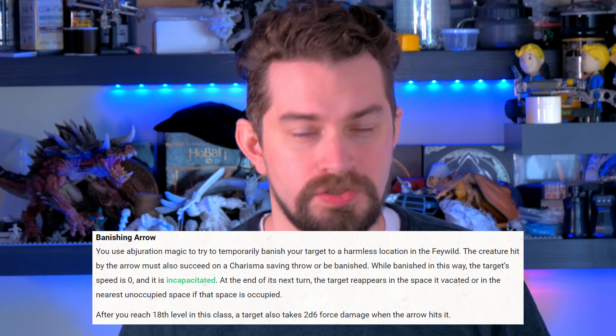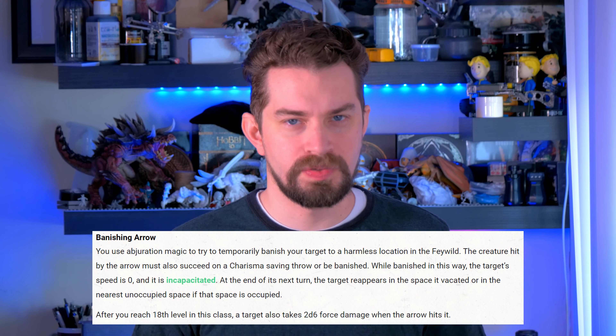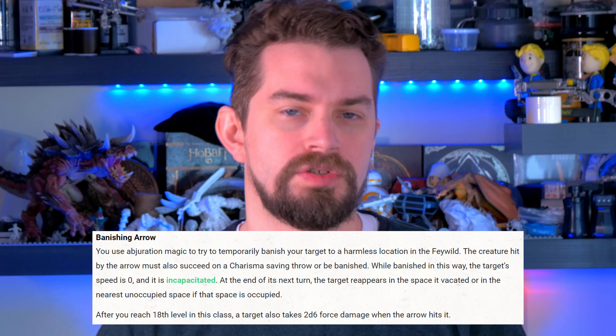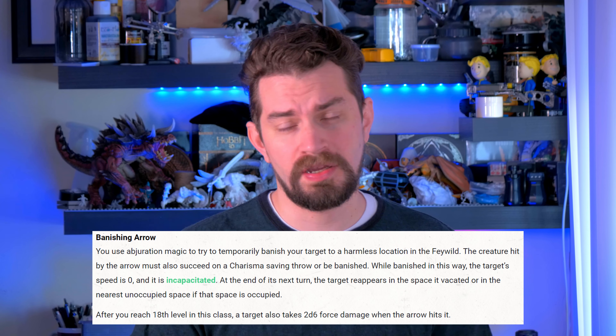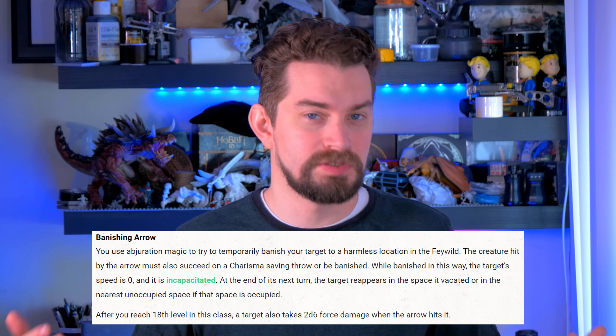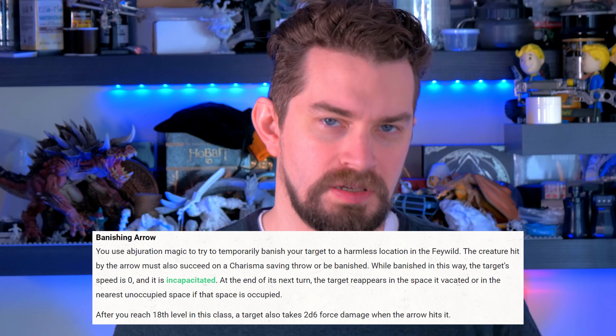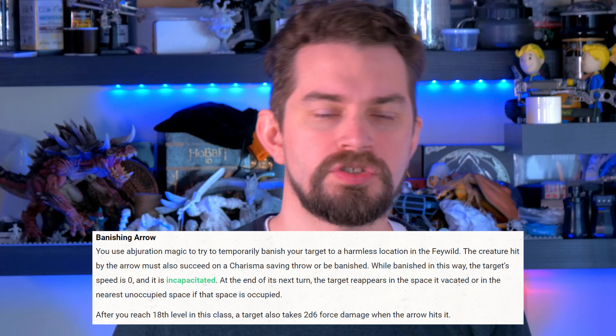First up is Banishing Shot, from the School of Abjuration. You hit a creature with your arrow and banish them — not quite like the Banishing Spell, which sends a creature to another plane for a much longer period. This one is a much shorter, temporary effect. They are sent to a harmless place in the Feywild until their next turn. The target must make a Charisma saving throw; if they fail, they are banished, their speed becomes zero, and they are incapacitated. At the end of their next turn they return to their spot, or the nearest unoccupied space. At level 18, this ability also deals an additional 2d6 force damage when you hit.